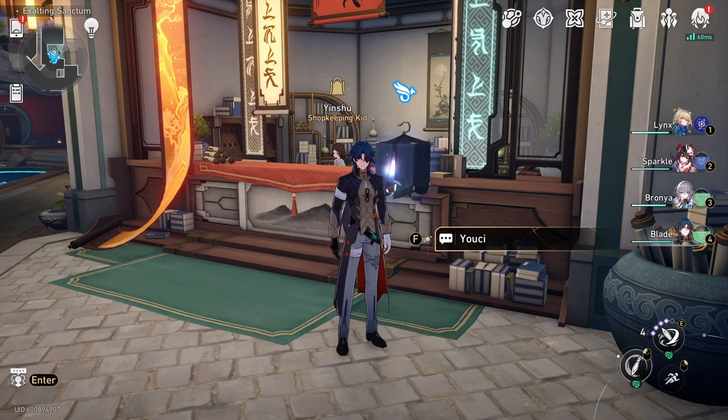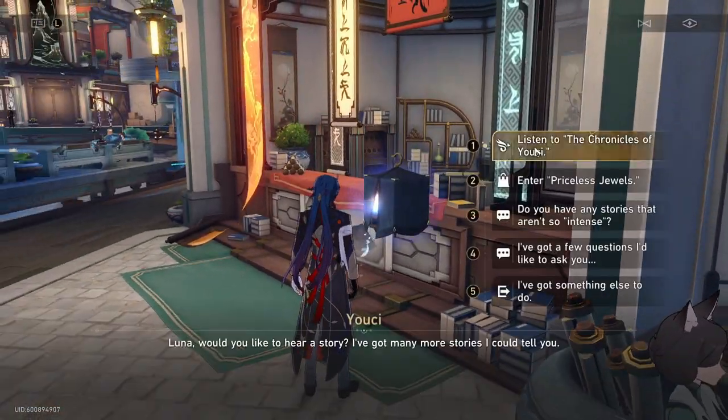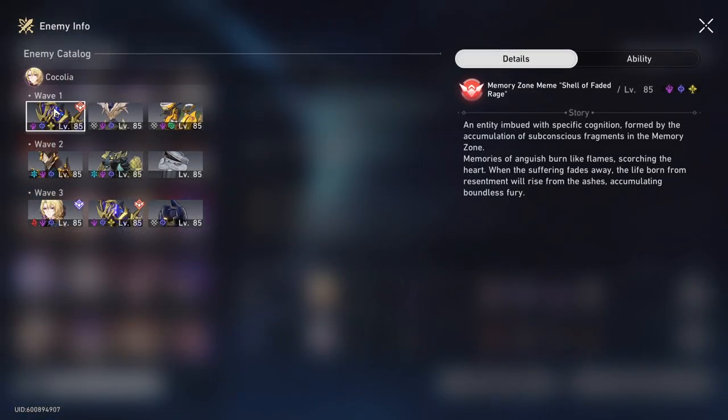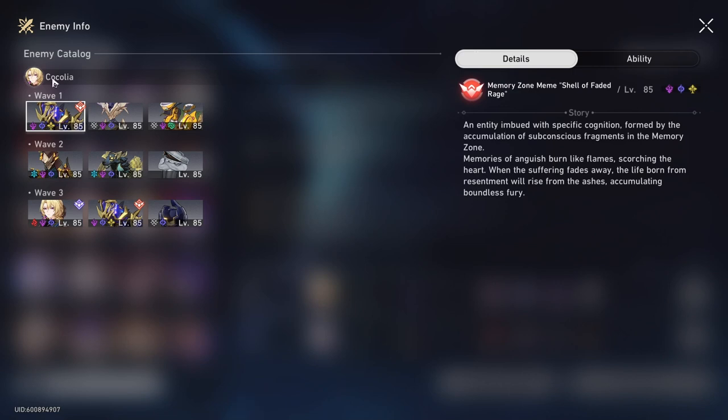Pure Fiction just reset and it's a bit of an annoying one because they introduced the dinosaur enemy into Pure Fiction. It's not entirely new but it's new for the game mode, and how this mob works is you have to weakness break it before it takes any damage, which is quite annoying because it forces you to be on-element.